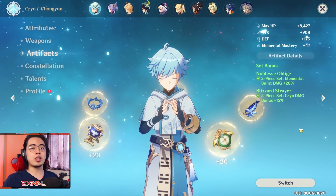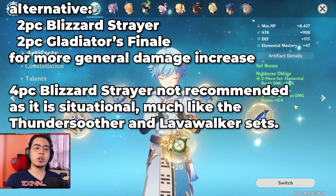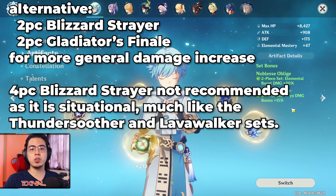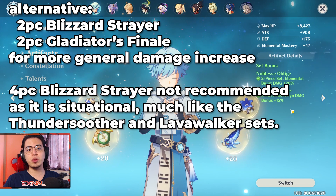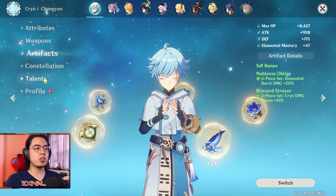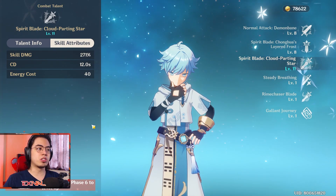The artifact sets are a 2-piece Noblesse Oblige and 2-piece Blizzard Strayer. Blizzard Strayer provides cryo damage bonus because most of the damage coming from Chongyun is cryo. We're going for the elemental burst damage bonus from Noblesse Oblige because Chongyun has one of those low cooldown, low energy requirement elemental bursts.